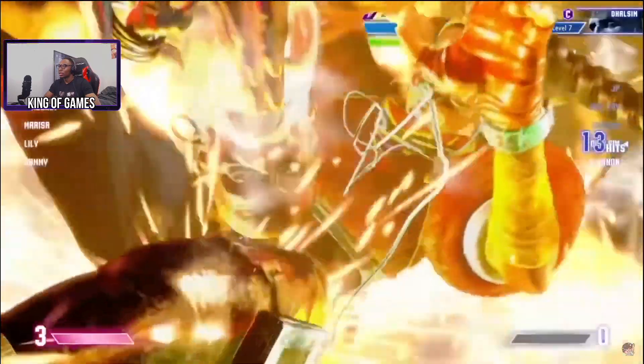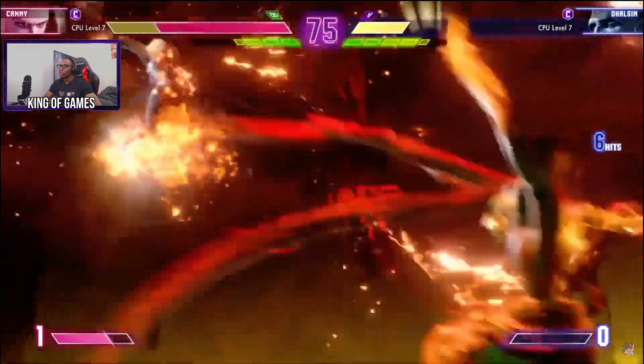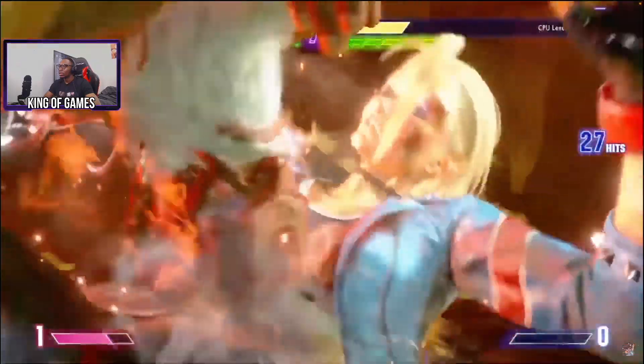Dee Jay. The Level 3 I'll give a 7 — I liked the animation, the punches, the teleporting, all that stuff, though the ending was a bit anticlimactic. The Critical Art I'll give a 7.5 — it wasn't that much different but it was better than the ones we've seen before. So Level 3: 7, Critical Art: 7.5 for Dee Jay.